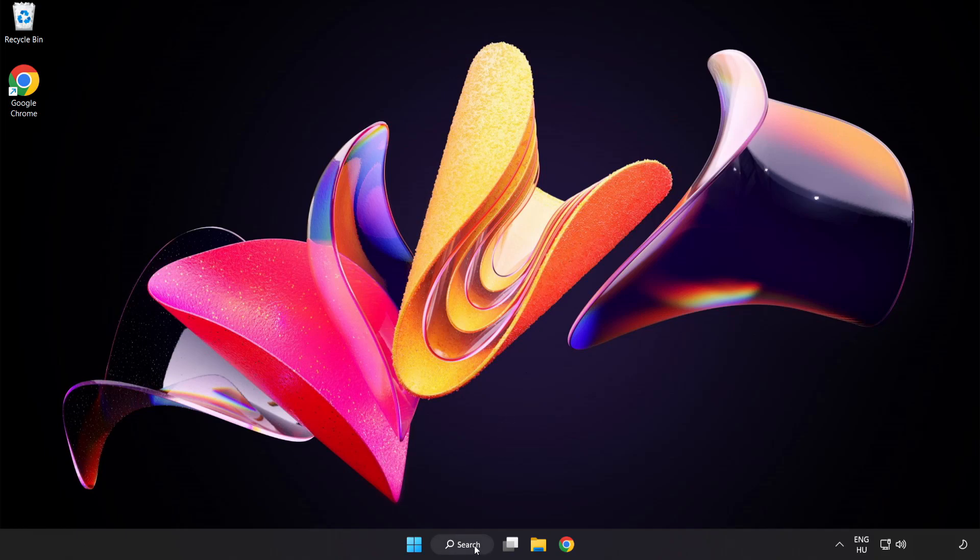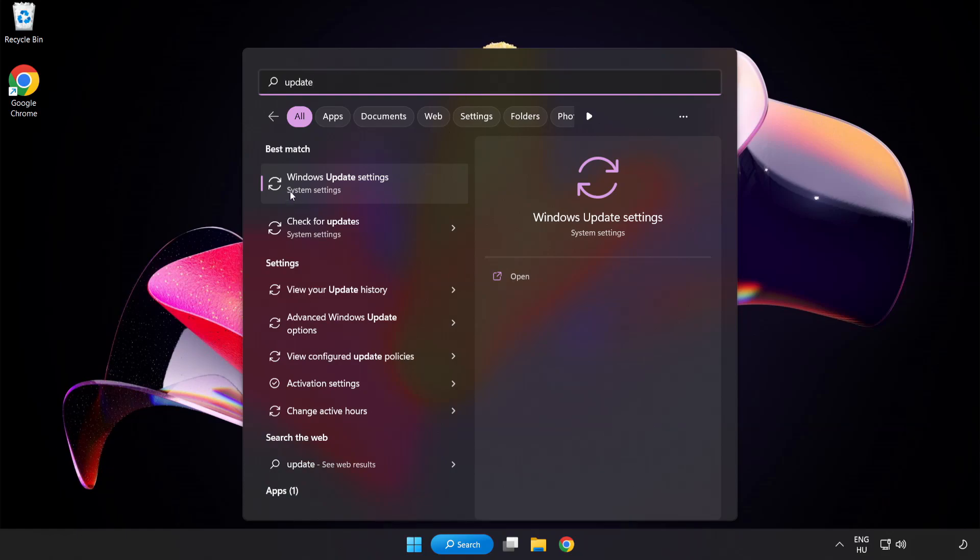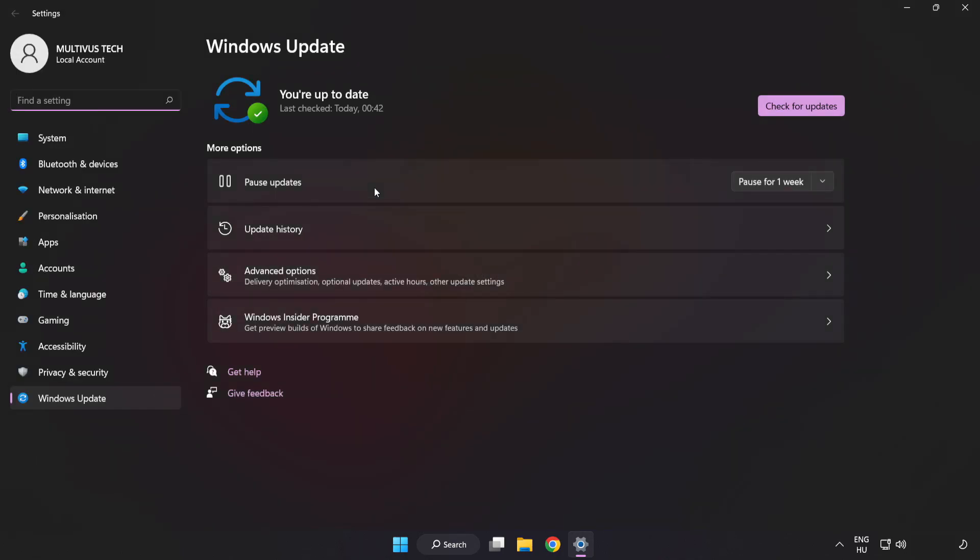Click search bar and type update. Click Windows Update settings. Click check for updates. After completed click close.